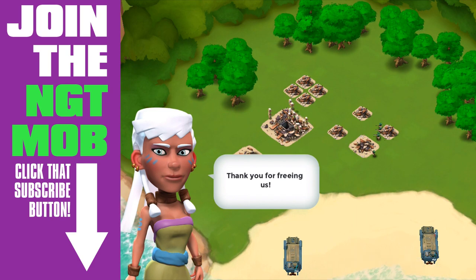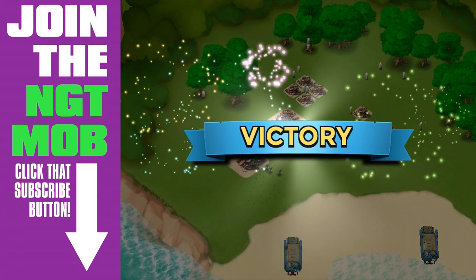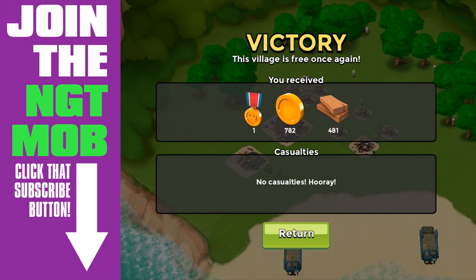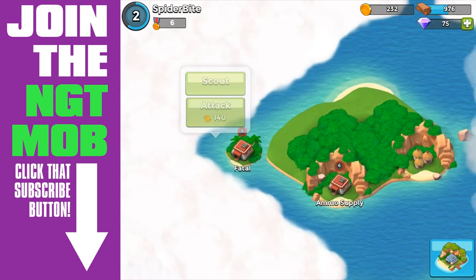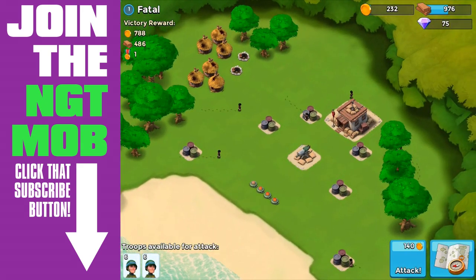That's a very important strategic aspect of multiplayer. When you have these buildings, you're not going to see supply crates in multiplayer, but you're going to see buildings like residences, wood storage, and your quarry. Especially if they're concentrated in a specific area or they're in the back of a base. Here we are moving on to our fourth level 1 base called Fatal.